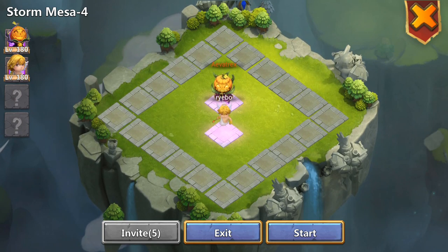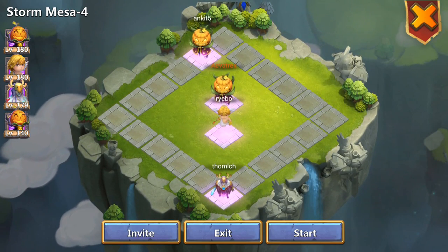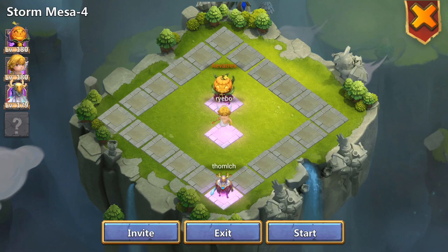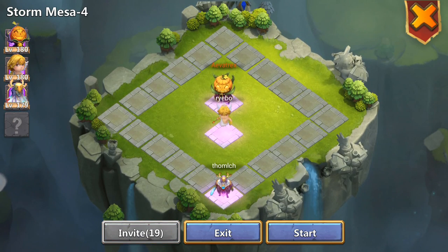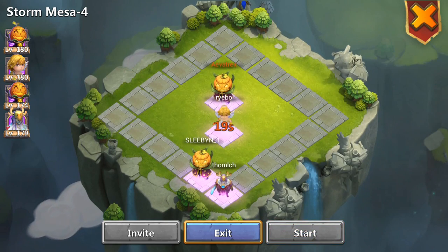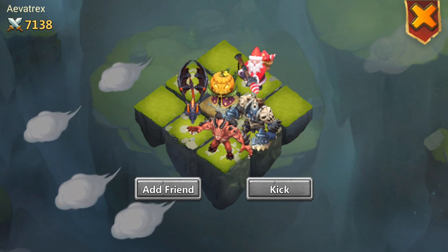So of course the strategy here is just me and Rye will be in the middle, and then Tom is going to be on the bottom. We're waiting for our last person. They're going to go ahead and take the bottom, then once they take the bottom they're going to join us in the top. That's basically the basic strategy here.